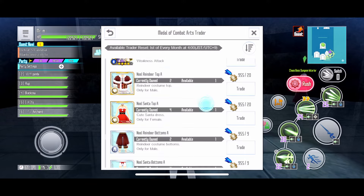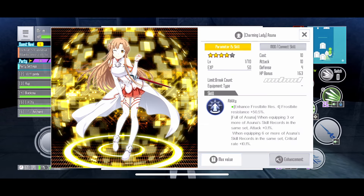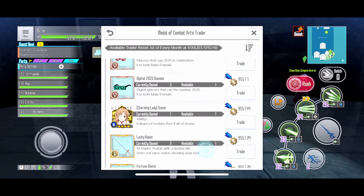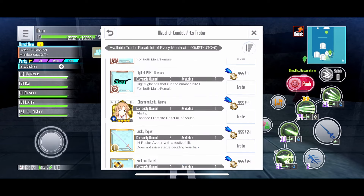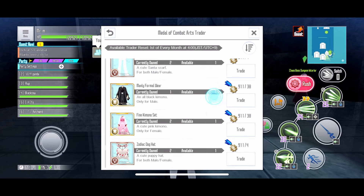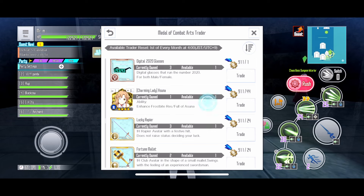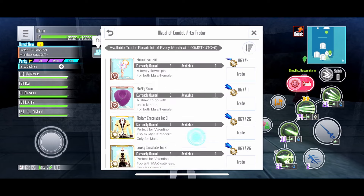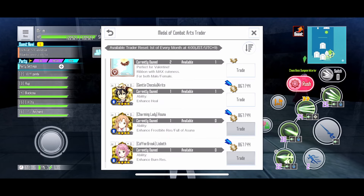So what you want to buy is Coffee Break Elisabeth and Charming Lady Asuna — definitely worth it right now if you have the medals to buy. If you don't, make sure to farm up some medals to buy these two, because they are really worth it. They work early game decent, but late game they are like God tier, S tier. Hopefully they will be in the next rotation so you can save up more combat medals to buy them.